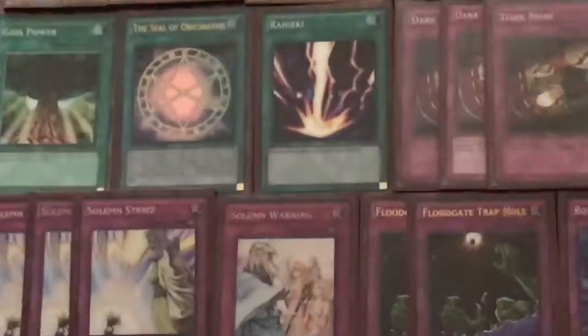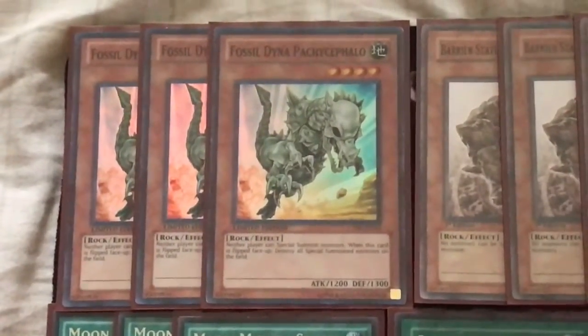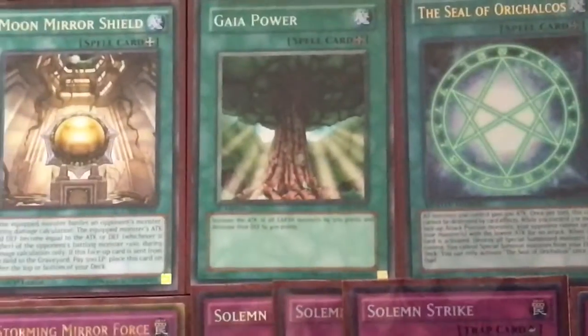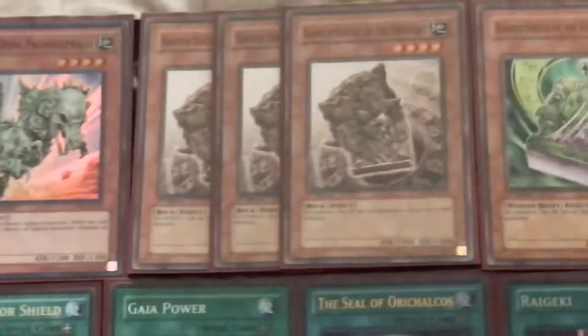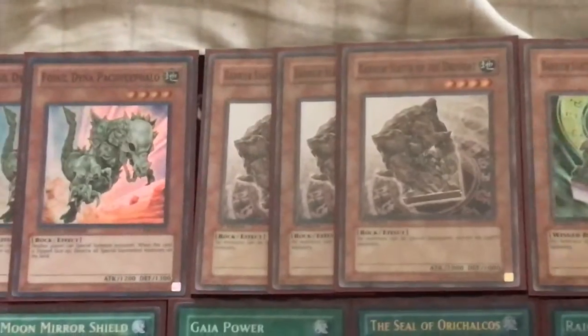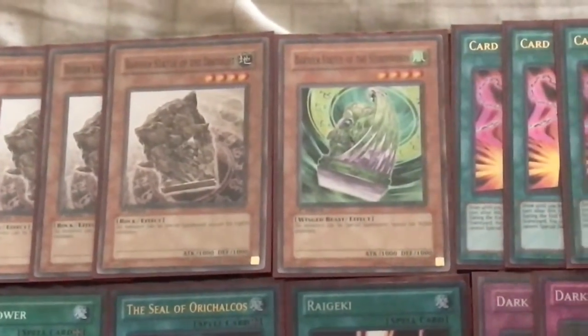Alright, let's zoom in here. So the monster lineup is pretty much the same. We still have the three Fossil Dyna, the three Barrier Statue of the Drought. Not only are both these guys Earth, which is good with Gaia Power and just in general for the combo — Barrier Statue of the Drought plus Powerful Rebirth to bring back boss Fossil Dyna — but also there's very few relevant Earth decks out there, so that's why I maximize out on the Earth guy. For my other Barrier Statue, I'm still playing a small lineup of seven monsters on the side to switch from the Water one.